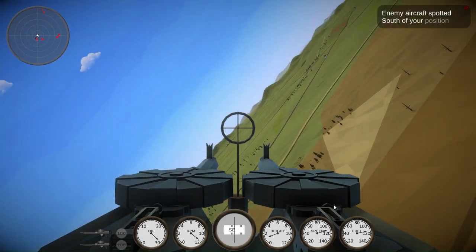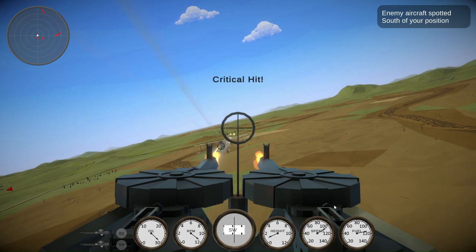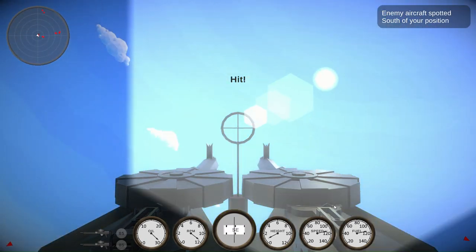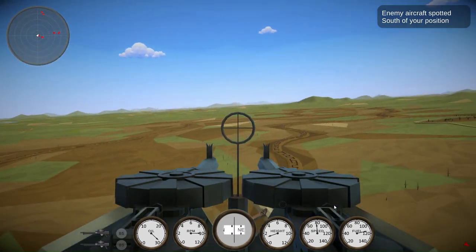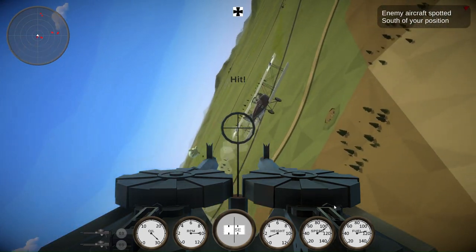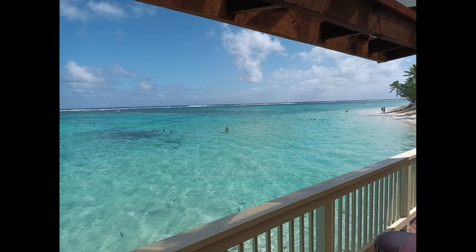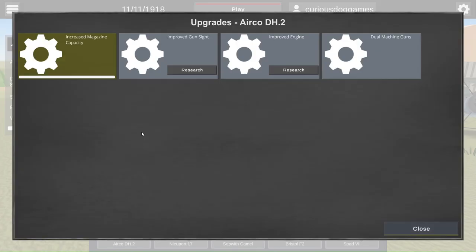Hello and welcome to the lucky 13th devlog for Blue Sky Aces, a retro World War 1 flight simulator for those looking for something at the lighter end of flight simulators. Firstly, my apologies for this devlog being a bit late. I've been in Rarotonga for a family wedding for the last week, and not surprisingly it proved a little difficult to motivate myself to sit in front of a computer while holidaying on a tropical island. That said, I did manage to get some good stuff done before I left, and a couple of useful items done while I was away, so let's get into it.